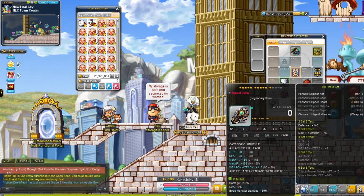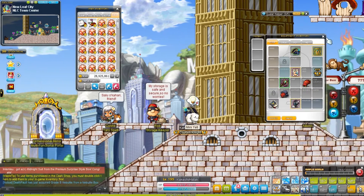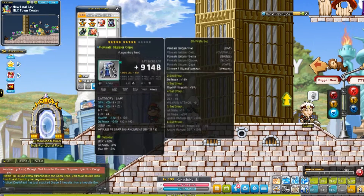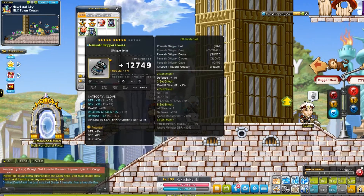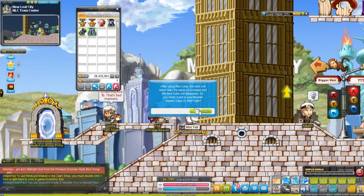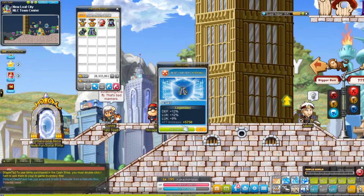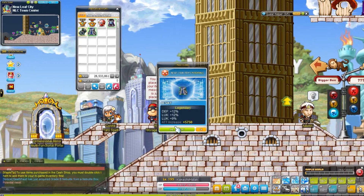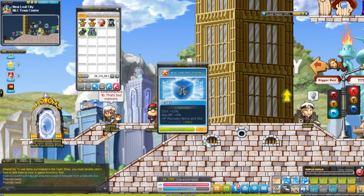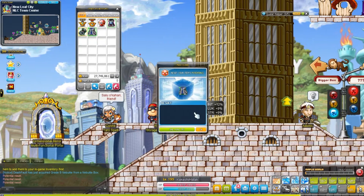I gotta get a hat with potential — this is okay for now. Let's start with some red cubes here on that cape. I want to kind of try maybe going for the tier up, start with the cape. It's about 400 mil worth of cubes. Wow, two 12% luck lines — not what I was looking for. We need some strength, so let's try that again. Not exactly what I was looking for — come on, cube gods help me out here.